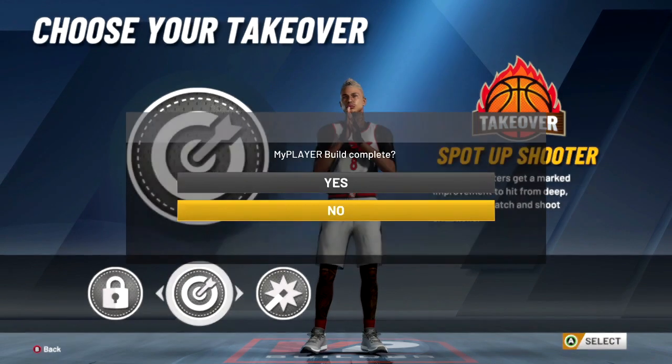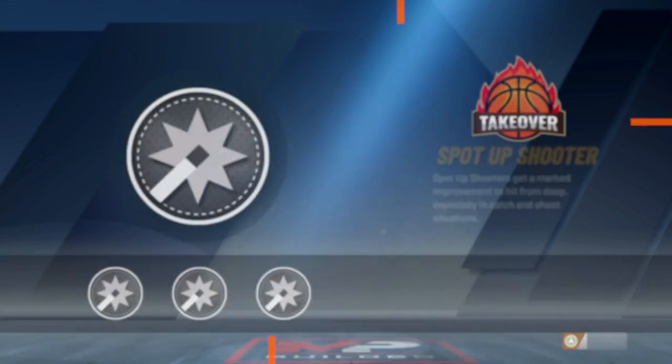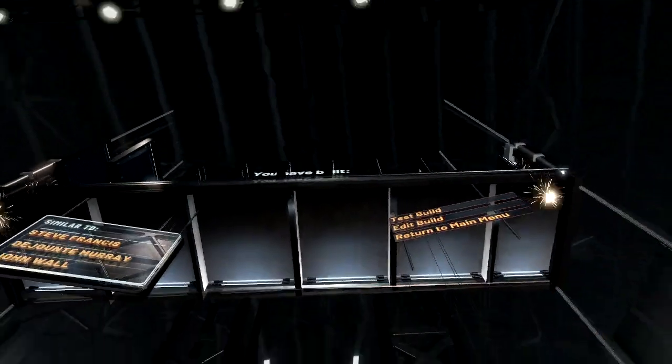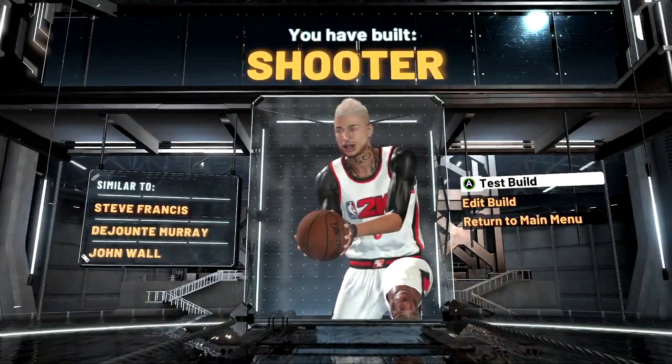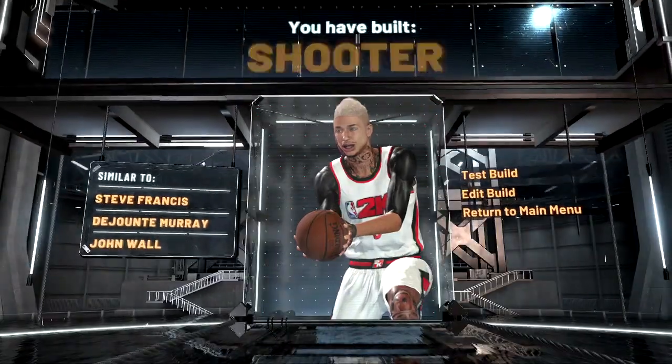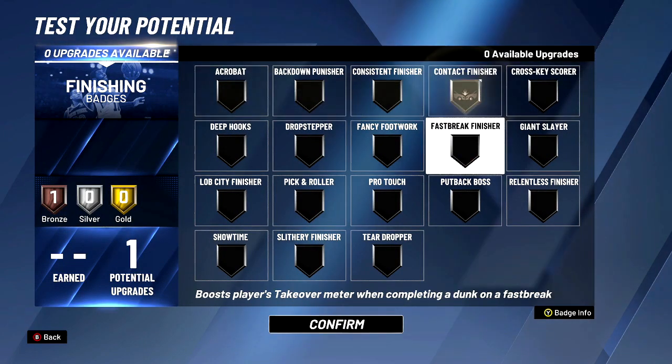Lockdown is working perfectly fine, so choose lockdown or sharpshooting. I haven't really had a build with sharpshooter, so just for fun I'll click on sharpshooter — but you'll probably want to choose lockdown. Either way, this is the shooter build.